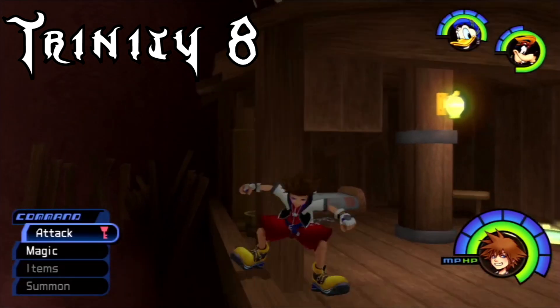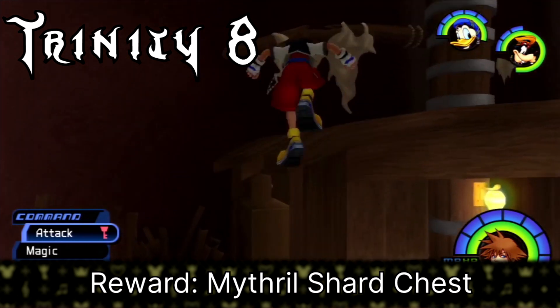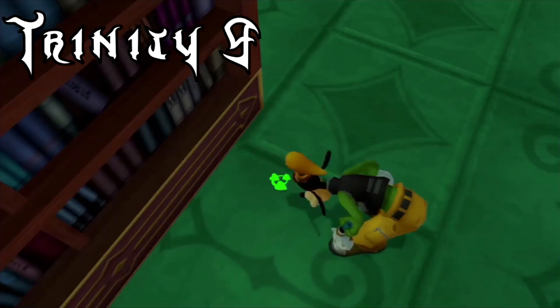The eighth one is in Monstro's Mouth. Hop onto the slightly raised portion of the boat next to the plank, and use it to jump onto the boat's roof behind the broken mast to find the Green Trinity waiting for you. And finally, the ninth one is in the Library of Hollow Bastion, by the protruding bookshelf to the right of the desk if you're facing the balcony.